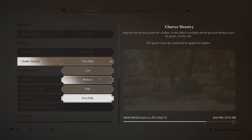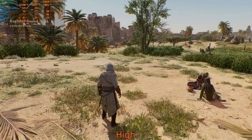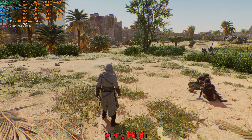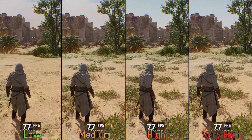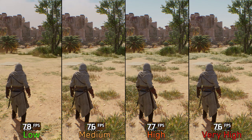Clutter density controls the density of smaller objects and ground details, and it's more noticeable on small grass and rocks. It doesn't affect thicker grass or foliage, and this setting has negligible performance impact. Since high and very high look almost identical, I recommend high just to stay on the safe side.